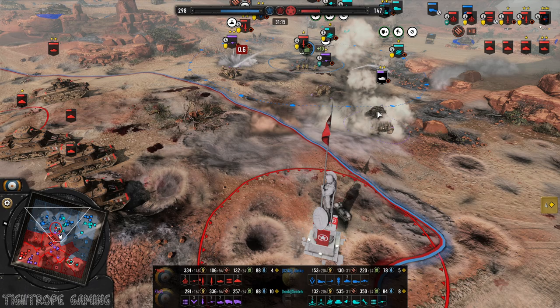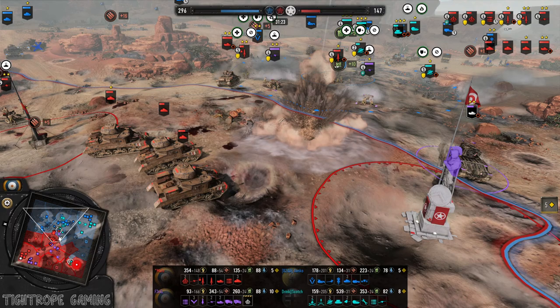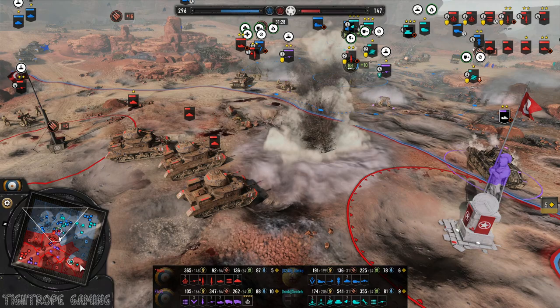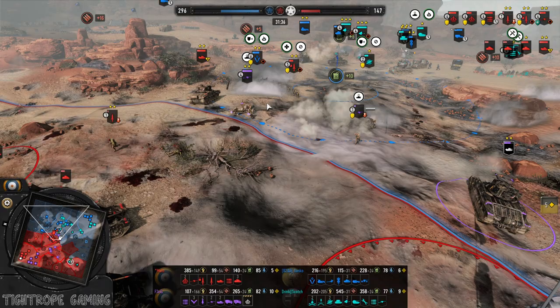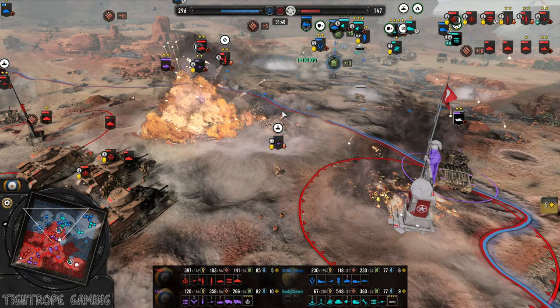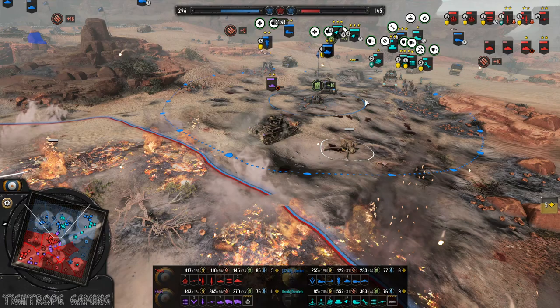Obice coming in — where's that? The Allies have got to be careful about pulling back through here. So far all the shells are missing from the Obice. Nicely done here by Scotch, coming down to the bottom, sneaking through the victory points while they're under a lot of pressure like this. The evil barrages — the AT guns go down, doing what the Obice could not.